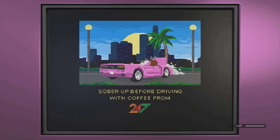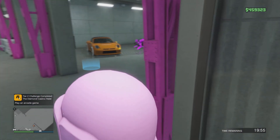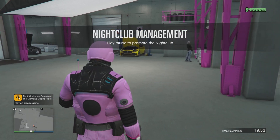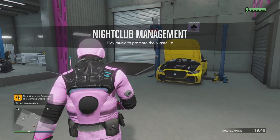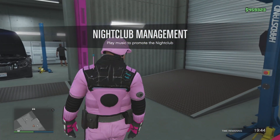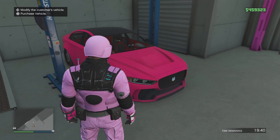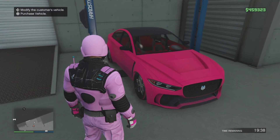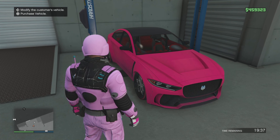Once you guys are inside the arcade game, simply quit by holding Triangle or Y. Then make your way towards the service car — at this point the job has started — and hit right on the d-pad. That's how you successfully merge all the components onto the service car. Wait a good 19 minutes before you purchase it, and that's all it is.